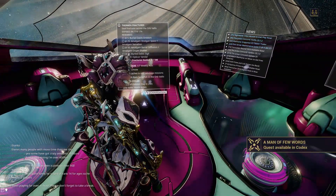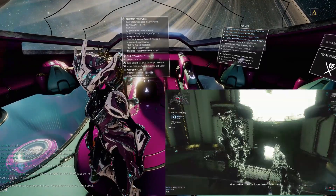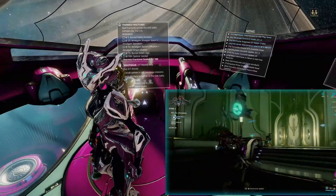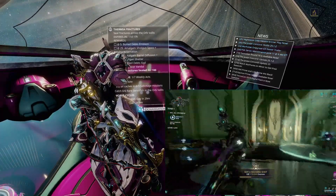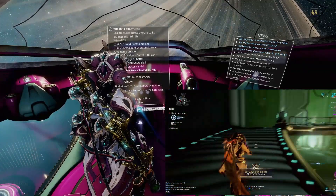Now, the Korra parts are pretty difficult to get hold of — not difficult, it's just a long slog. The Chassis Blueprint will drop in Rotation A, the Neuroptics Blueprint will drop in Rotation B, and then both the Main Blueprint and the Systems Blueprint will drop in Rotation C.